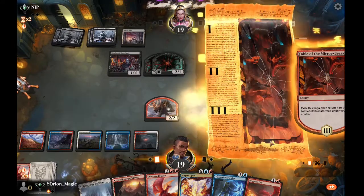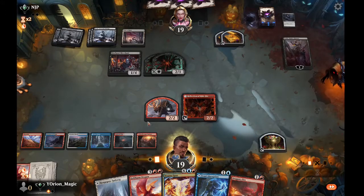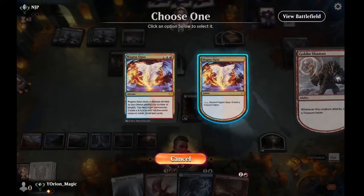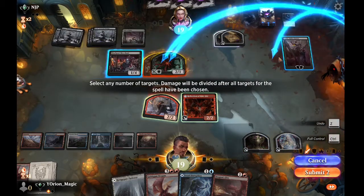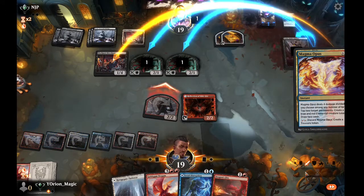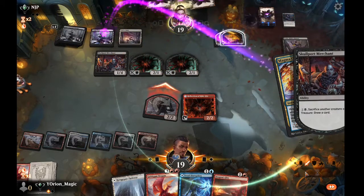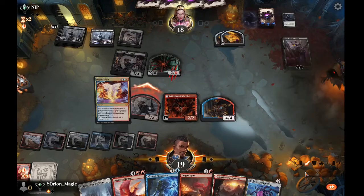We count seven mana, play a land for eight total. We move to combat, hold full control, swing at their face, resolve the Treasure token from Goldspan, then cast Magma Opus dealing one damage to multiple targets and tapping creatures. We're a big dummy because they can sacrifice something in response — Lolth lives. We should have done more damage to Lolth, but oh well. Makes mistakes sometimes.